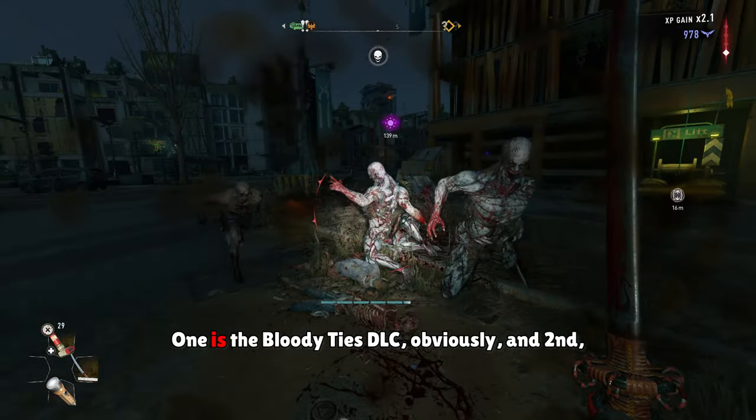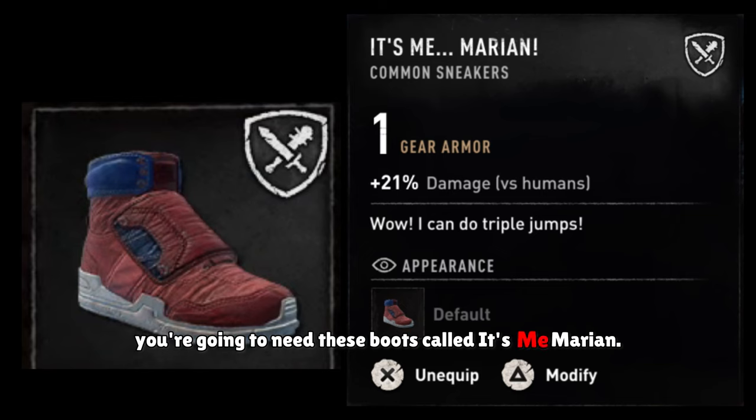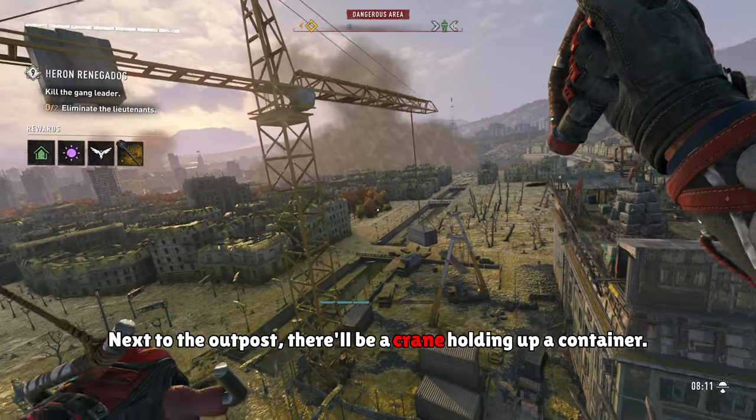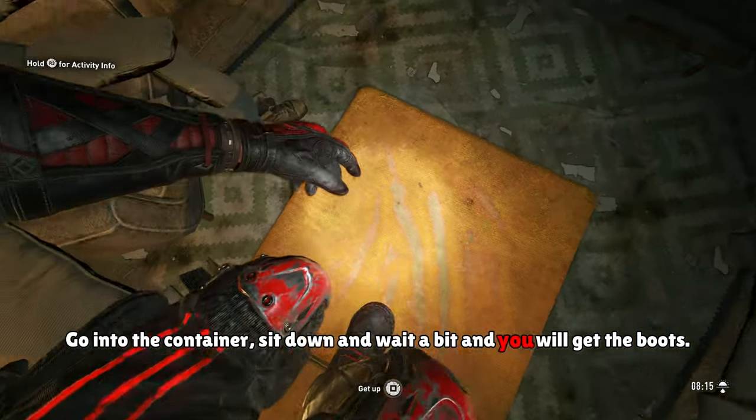Before I continue, you guys are going to need a few things. One is the Bloody Ties DLC, obviously. And second, you're going to need these boots called It's-A-Me Marion. You can get these boots in Lower Damn Air — next to the Outpost, there'll be a crane holding up a container. Go into the container, sit down, and wait a bit, and you'll get the boots.